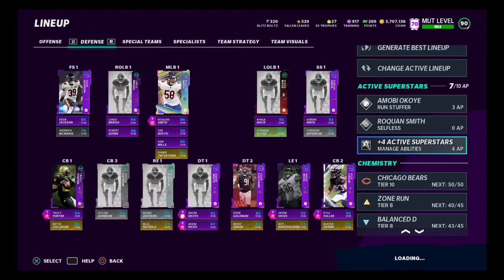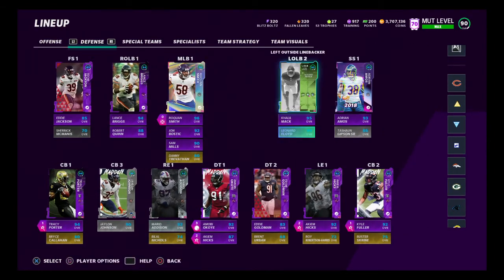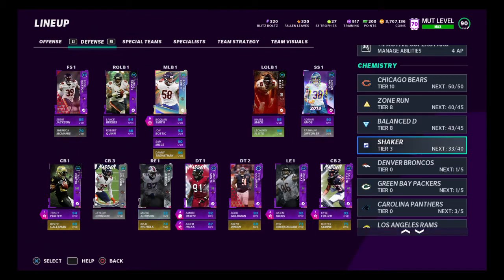As for Shaker on defense, this is who gets it: Roquan Smith, Bostic, Sam Mills, Mac Floyd, Amos, Gibson, Eddie Jackson, Lance Briggs, Robert Quinn, Tracy Porter, Jalen Johnson, Mario Addison, Koye, Hicks, Goldman, and Fuller. So basically all our starters and a couple backups get it — the backups just have it so I can try to get that 40 out of 40 as soon as possible. That's the defense with Shaker.